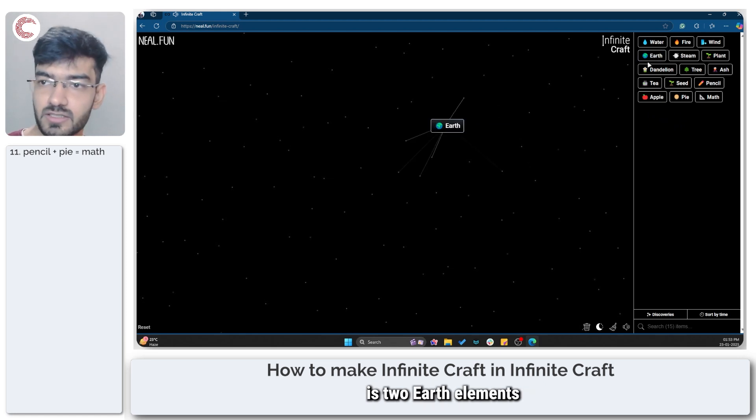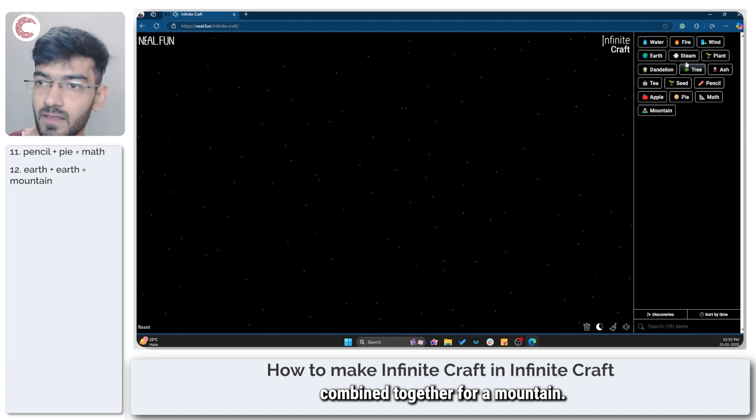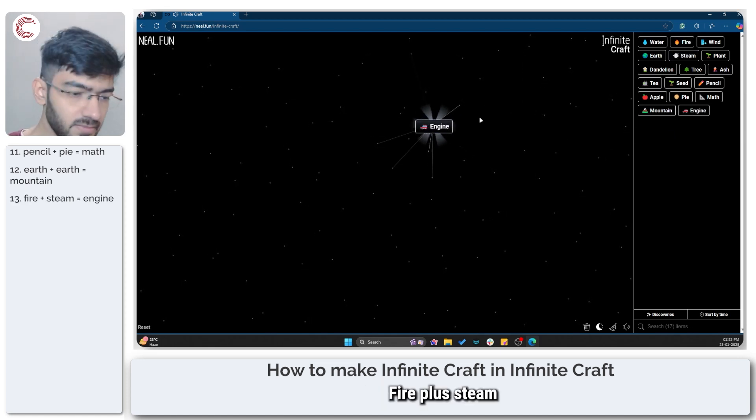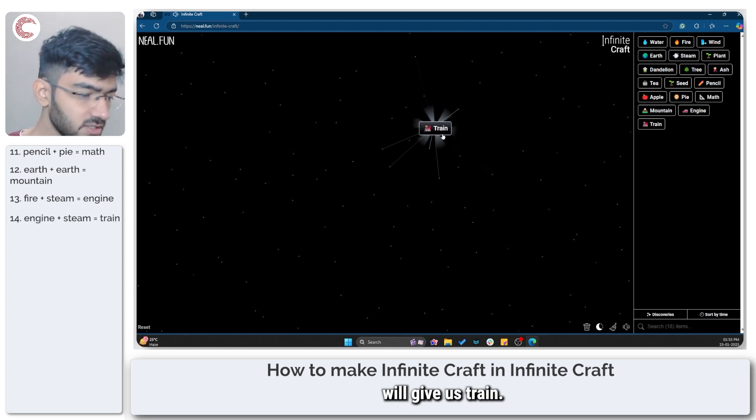The next thing we need is two earth elements combined together for a mountain. Fire plus steam will give us an engine, and engine with steam will give us a train.